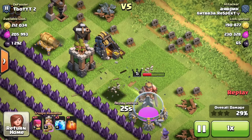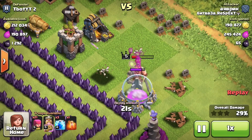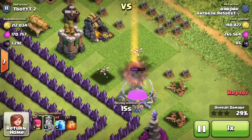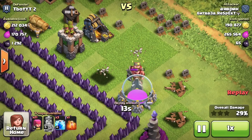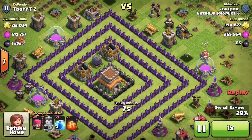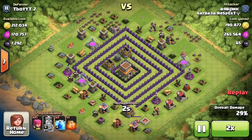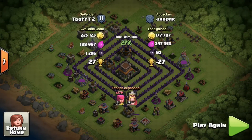29% now. He's heading off to the elixir storage and the wizard tower is targeting him, but he's not gonna use the iron fist ability — maybe he doesn't know he has it. He's gonna go down; he only took half of the elixir storage. Finished with 29% on the base — he still had three lightning spells and a poison spell he never used. He didn't take any more dark elixir, which he could have.